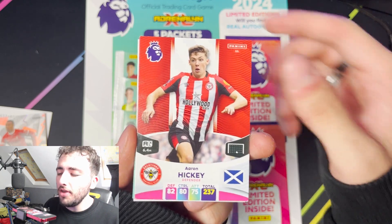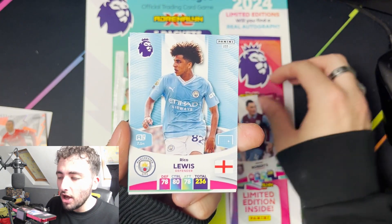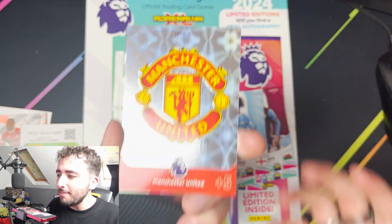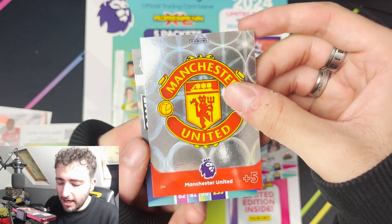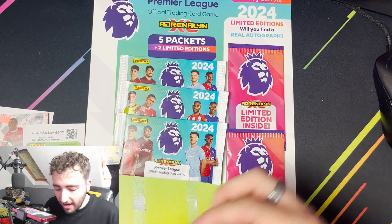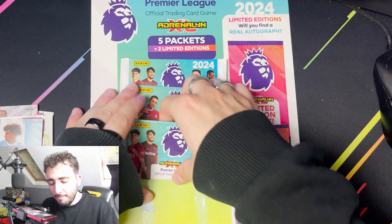We'll jump straight into the second pack now. We start off with an Aaron Hickey, Scott Twine. We also get a Connor Roberts, Rico Lewis. There's a code there, ladies and gentlemen. Manchester United badge - we've only got the Man United badge and the Luton badge. Last but not least, we get a game changer - Brennan Johnson in there as well. So that's the second pack. Not the greatest pack - no one likes to get a Manchester United badge twice.